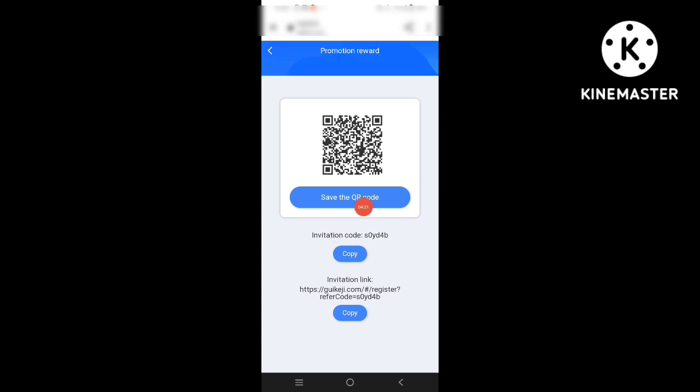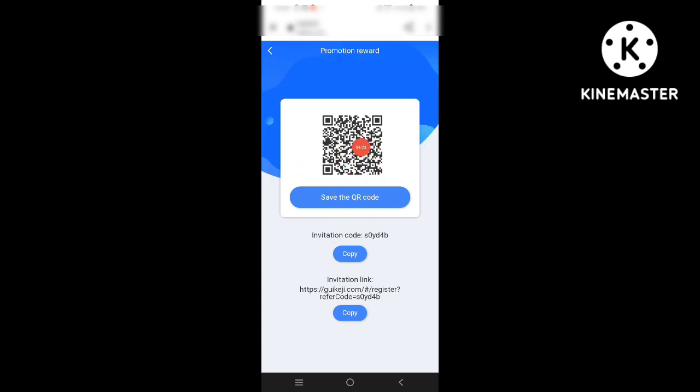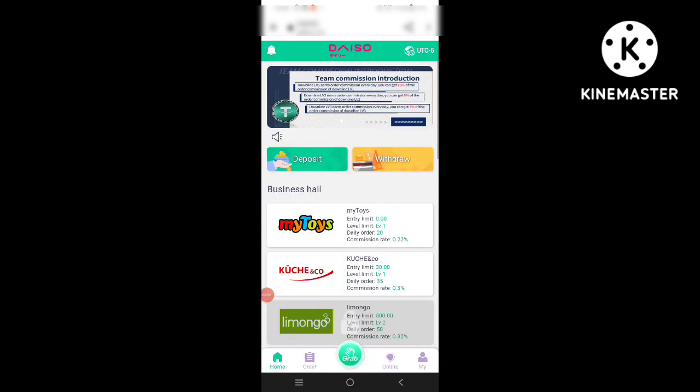You can see the invitation section here. Save the QR code and copy the invitation link to share with your friends.